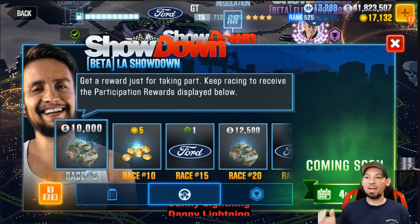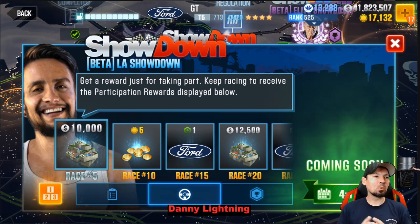Tip number four: follow the advice, do not get discouraged, and don't stop trying. You've got to stick to these rules every single day and get in there and race. If your car is a little slower and you don't get on every day, there's a good chance you won't make it. Tip number five: figure out the best shift pattern for your car and make sure your car is tuned well — your car could run much faster than it is now. I have a great playlist on tuning to help with that.